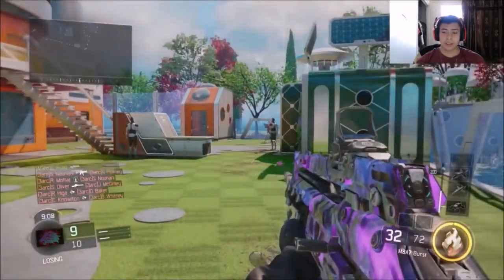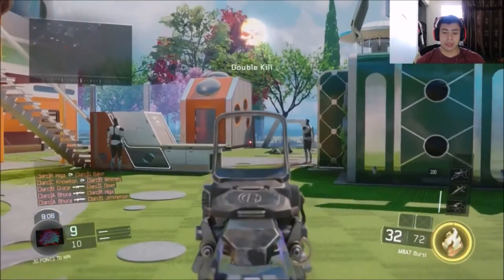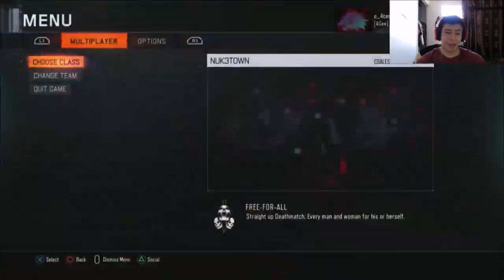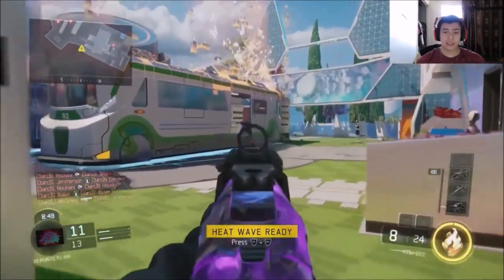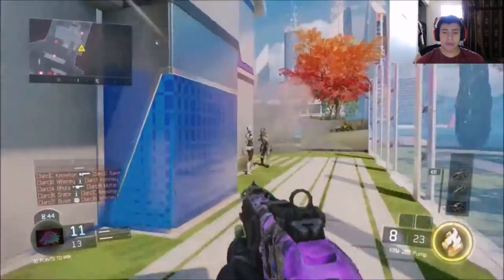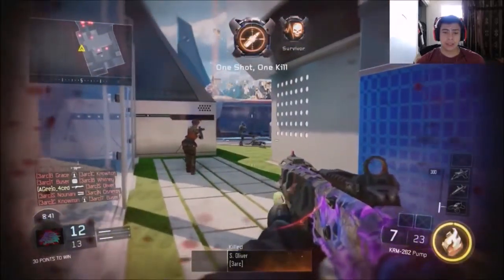We got the M8 over here — it's pretty good. Zoomed in you can't really see the camo, which is good because I don't like to see the camo. Up next we got the shotties. Overall, while you're zooming in you can still see the camo pretty good and it's looking good.